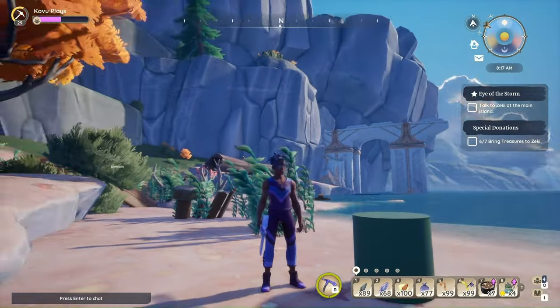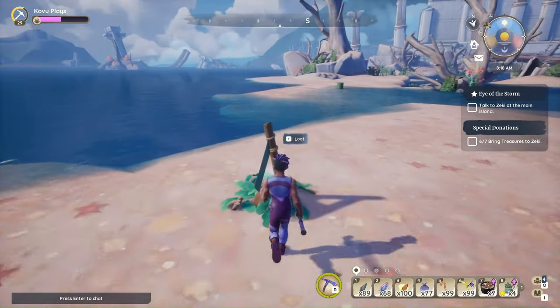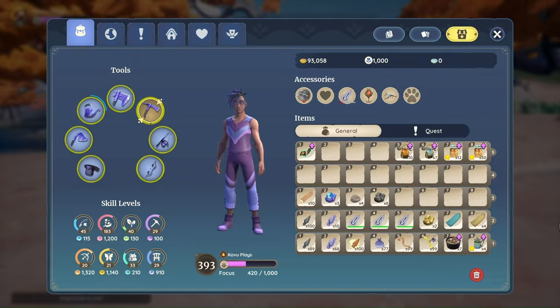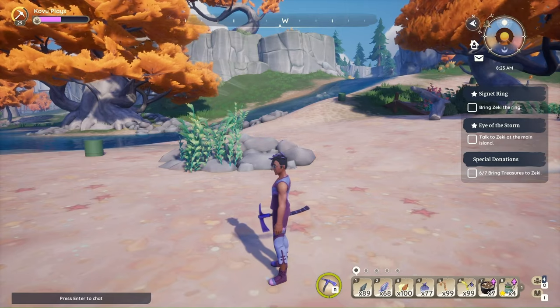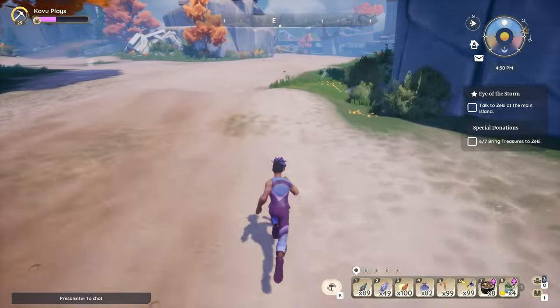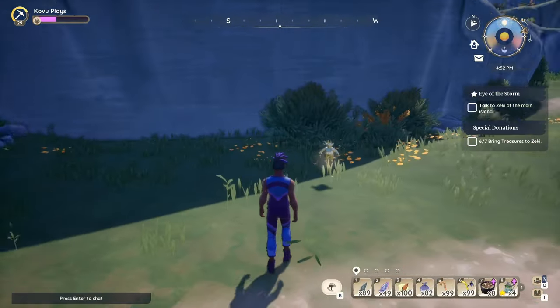Hello, Bahari Bay Trash Bin. Quest accepted — Signet Ring. What is this? Signet Ring. Who do I take this to? Zeki. Yes, go talk to my boy, my Shepi Zeki. I don't know, a lot of people talk about their Palia communities, but I think mine might be the best.